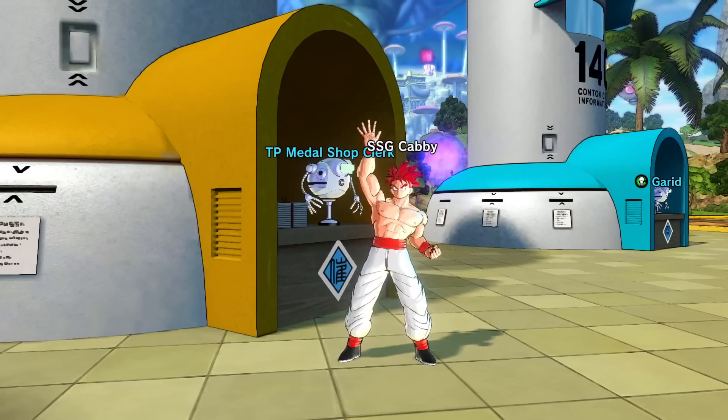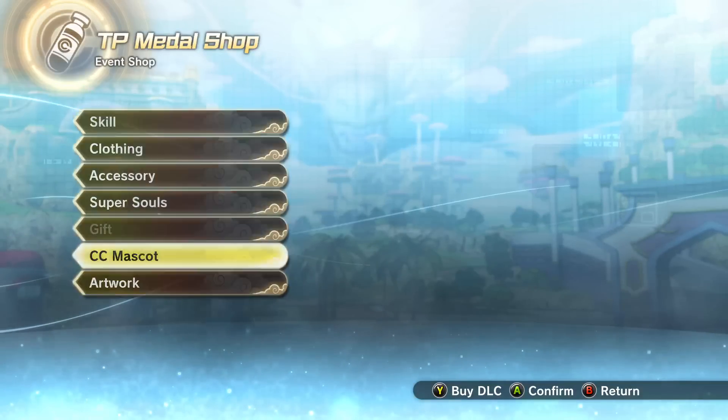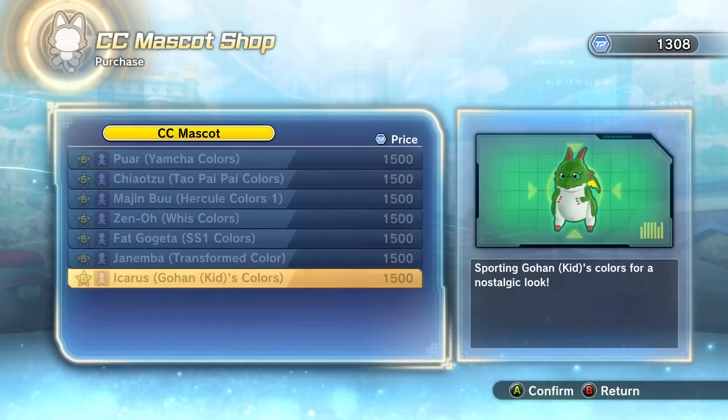A way to know that this update is truly out — when I go to the TP Medal Shop Clerk, as you guys can see, and we go to the CC Mascot side of things, we do see Icarus right here. So again, the free update is clearly here.